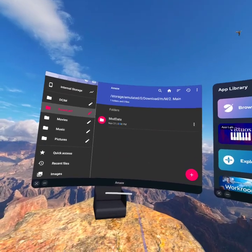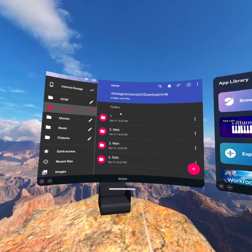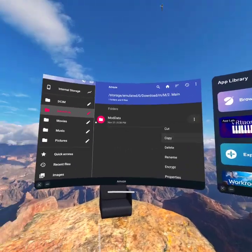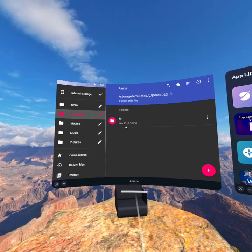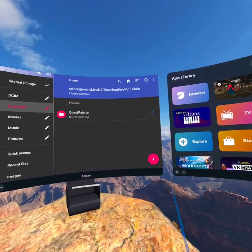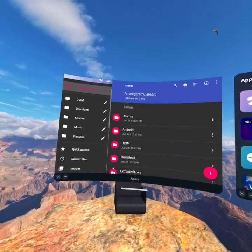Go to folder 2, mod data. Go back, then M, M, 2 — click the three dots, copy, then go to internal storage and paste. Then go to folder 3, three dots, copy, paste.